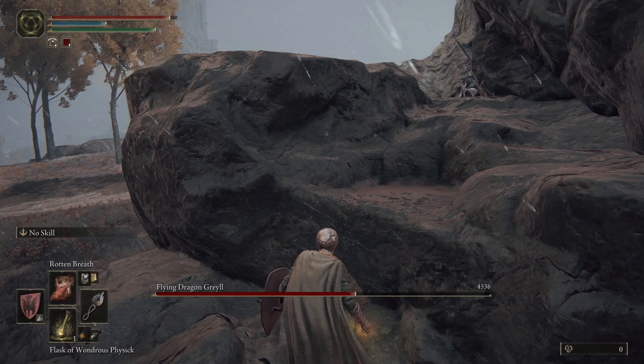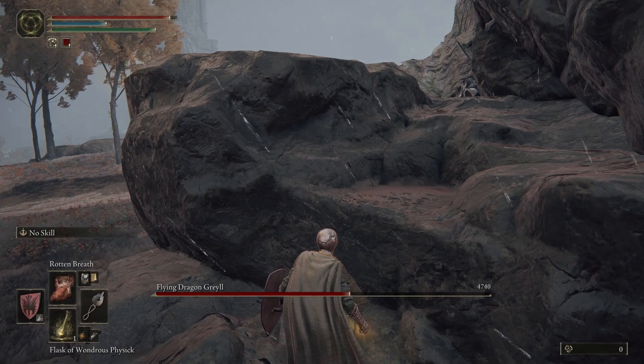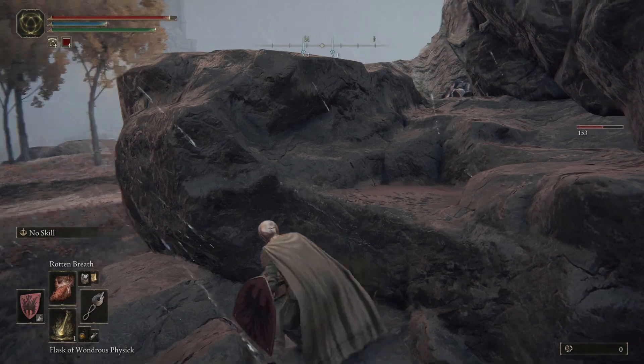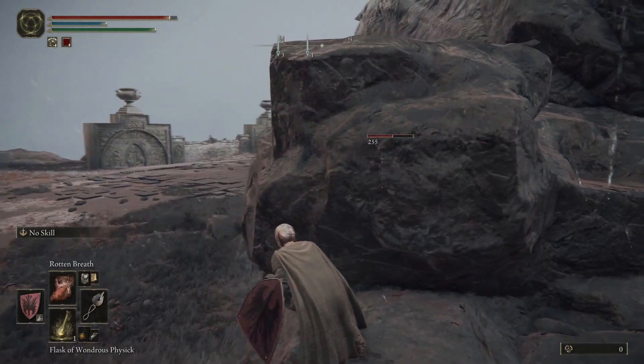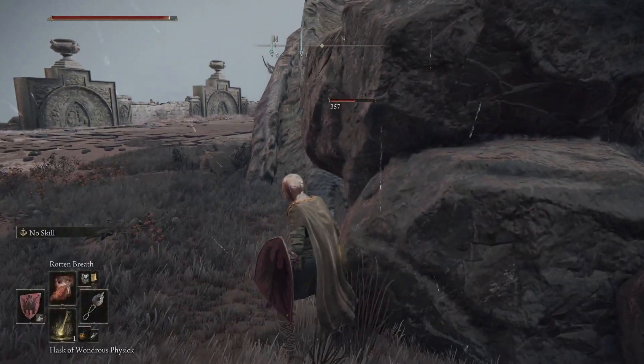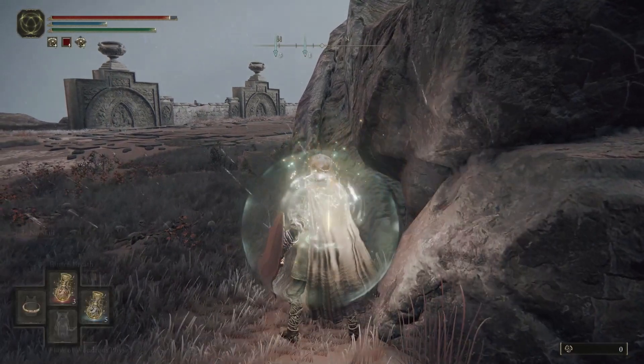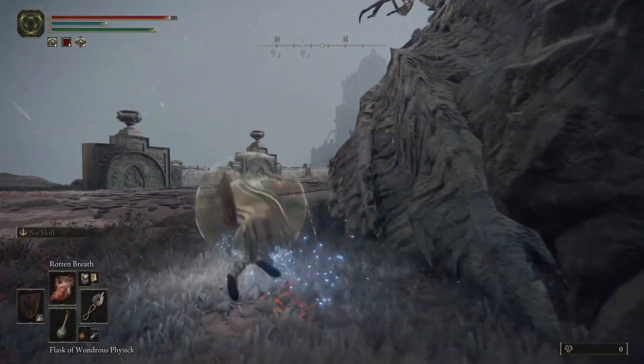When you get to the dragon, unleash all your scarlet rot on him. Hope you don't get killed on the way, then run away. I ran past him — I thought it was better to go past him so I could hide. You should then hide behind this rock.